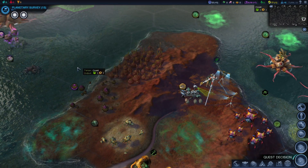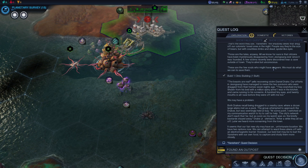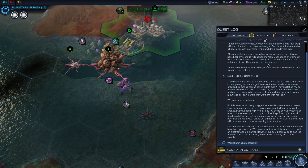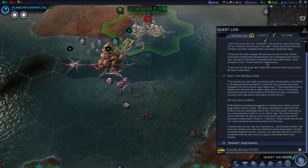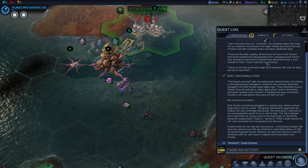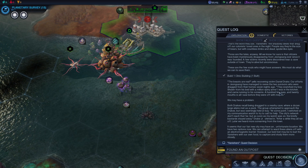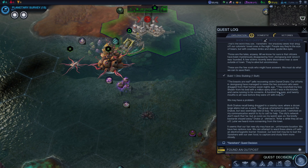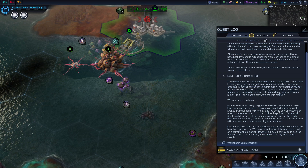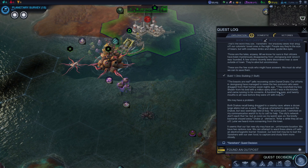Let's work on this alien skeleton and see if we can get another artifact. Quest updated — Vanishers. Our efforts in Jiangseng have managed to revive two survivors who were dragged from their home seven nights ago. 'They snatched my boy Sean from his bed with a million spiny arms. A hundred tiny eyes and twenty mouths is all I saw before they were off with me too.' That is the most terrifying thing I've read. Both Drakes recall being dragged to a nearby cave where a dozen large aliens met as a pack. The group was seemingly held at bay when a communication watch was switched on — the bristly bastards stayed away. We have two options: attempt to ward them off with an electromagnetic barrier, or bait the Vanishers off with our own food to capture and study them.